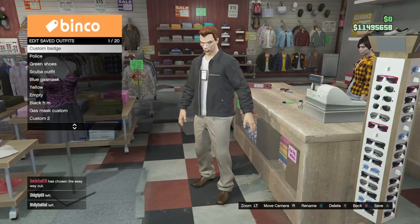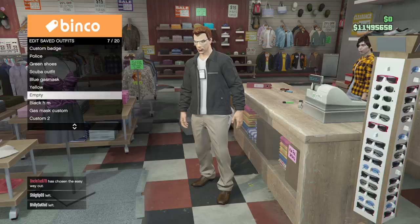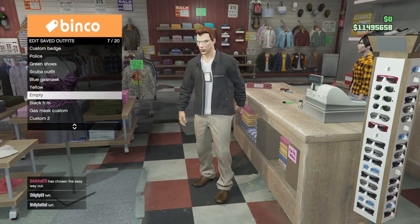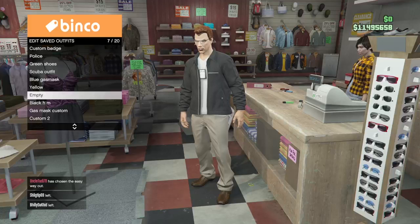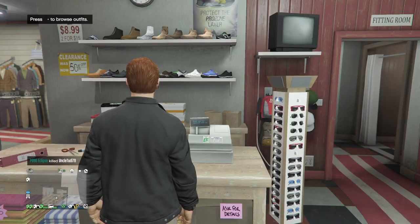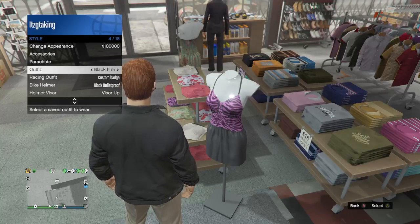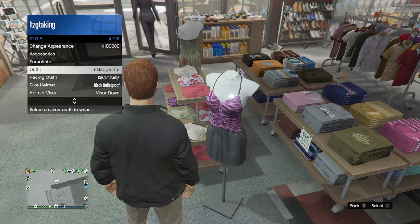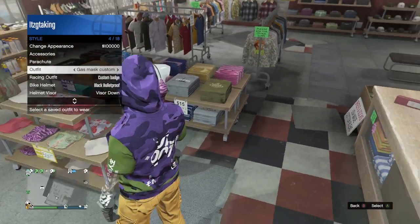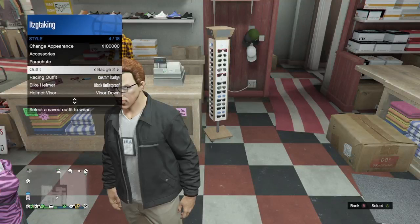All my outfit categories are pretty much full except for one slot. I'm just going to name this one 'Badge 2' since I already have a Badge 1 — and there we go, it is saved. Back out completely, then open your interactions menu, go to Style, and equip the outfit a few times to force a game save. After equipping it a few times, it will be saved.